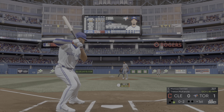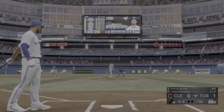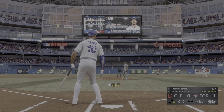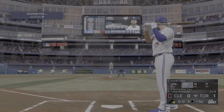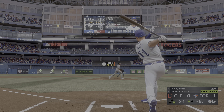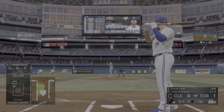Hit in the air down the right field line, and this will wind up a foul ball. He is safe at third as he moves up on what's likely to be ruled a wild pitch. Down the right field, and it's fouled away. Four foul balls in this at-bat.